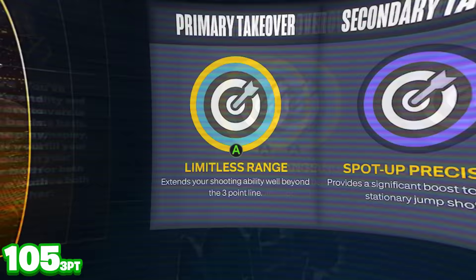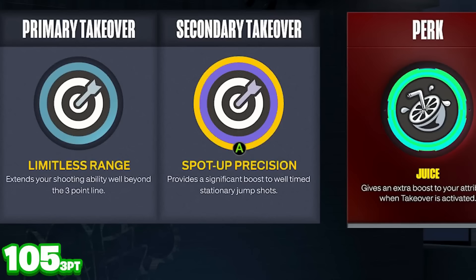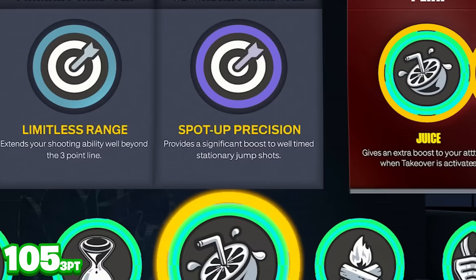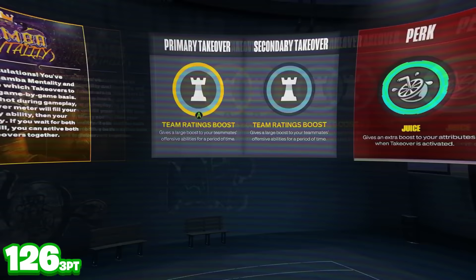My primary takeover is Limitless Range takeover, which by itself gives me a plus eight to all my shooting stats. We double up and run Limitless Range takeover and Spot Up Precision takeover, giving me a plus 15 to all my shooting attributes. We also have Juice Perk, which gives an extra boost when takeover is activated. Combined — the double sharp takeover and Juice Perk all activated — that's a plus 21 to all my shooting attributes.